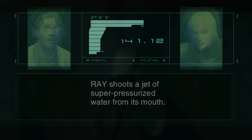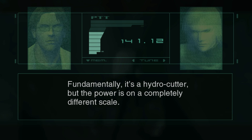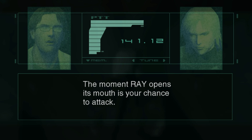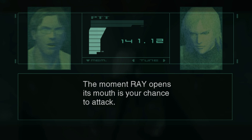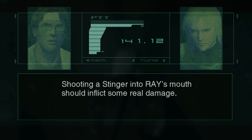Dodge by rolling. Ray shoots a jet of super-pressurized water from its mouth — fundamentally it's a high-pressure water cannon, but the power is on a completely different scale. The moment Ray opens its mouth, it's your chance to attack. Shooting a stinger into Ray's mouth should inflict some real damage.